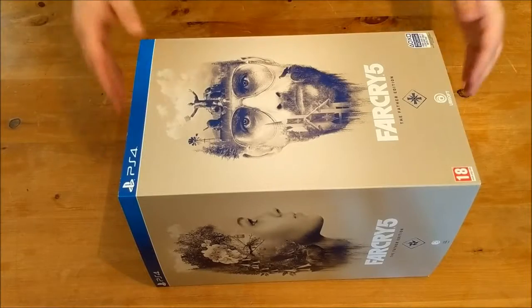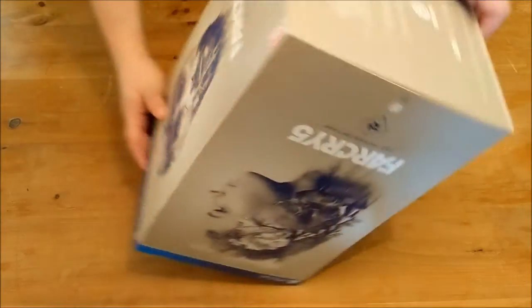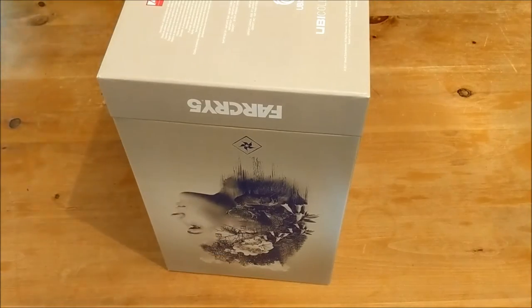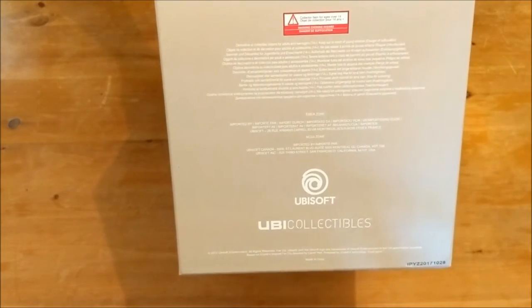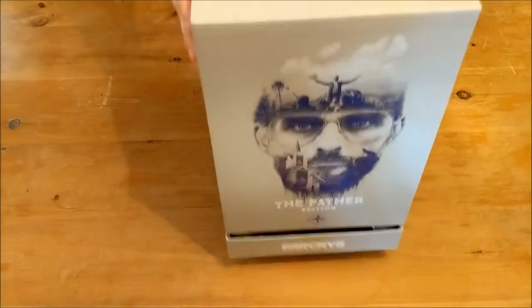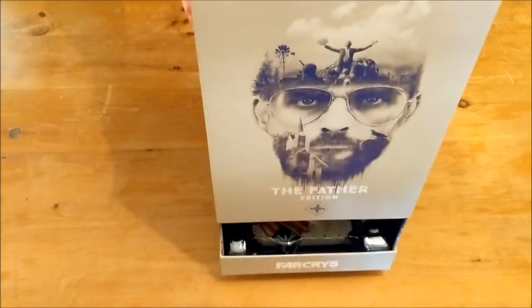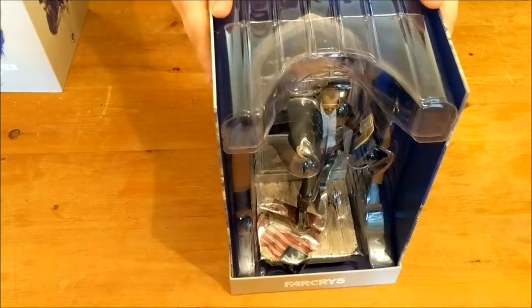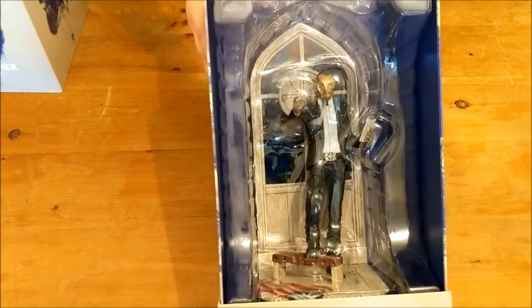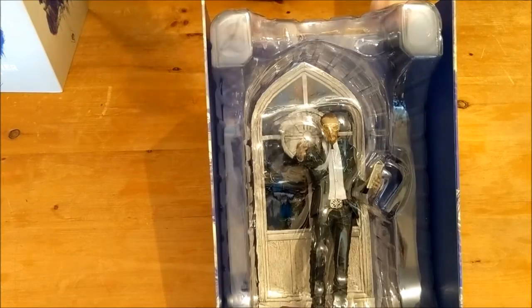But enough about the box art. Let's open it up and see what's inside. Let's remove the sleeve. Right away on the bottom you can see the official Ubi Collectibles. It should just slide right off. So the first thing you see, again much like the Assassin's Creed collector's edition, is the kind of diorama style thing they've got going on here.